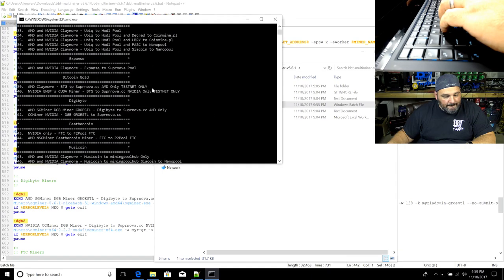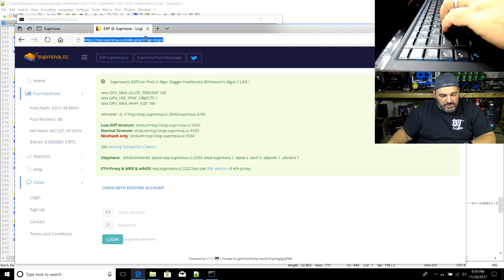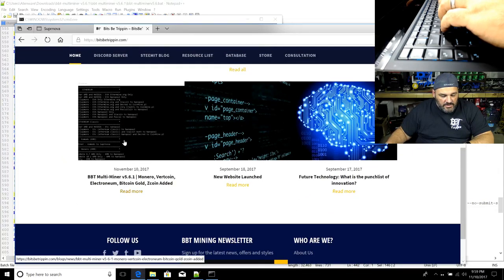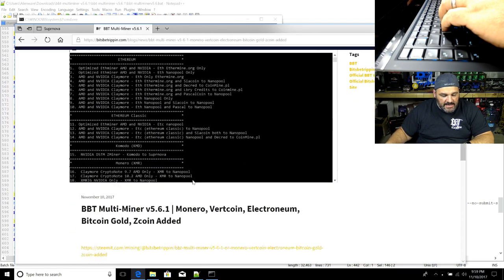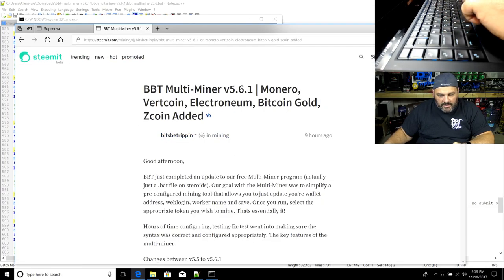Where do you find the download? You'll find the download on BitsBeTrippin.com. Scroll down to the blog section and click the relevant post. That will take you to the Steemit blog post, which has a full walkthrough for everybody already laid out — showing all the steps we just went through: where to download Notepad++, how to edit, and what to edit.